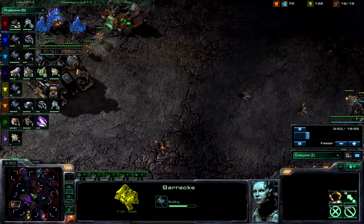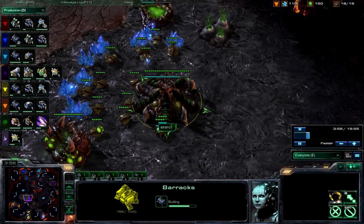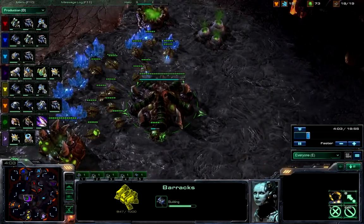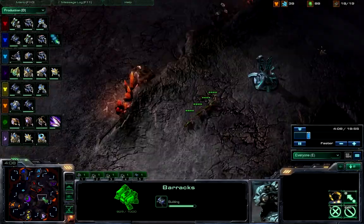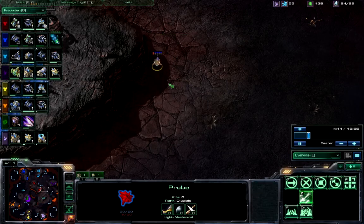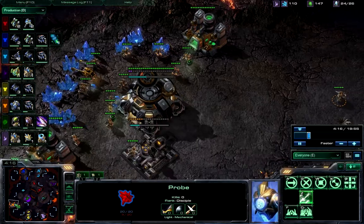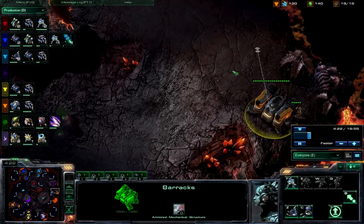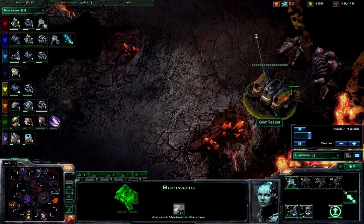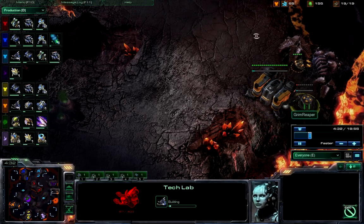I think he'll build the Ghost Academy in his base. Anyway, this is me here — I'm the Zerg player, Exarch. Just opening with some Zerglings, do some scouting. Nothing too unusual yet. We do see a factory — oh, I think he didn't realize that he needed a factory. But yeah, he will get a Tech Lab there and get ready for those nukes.